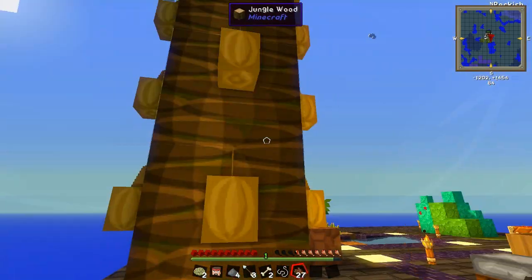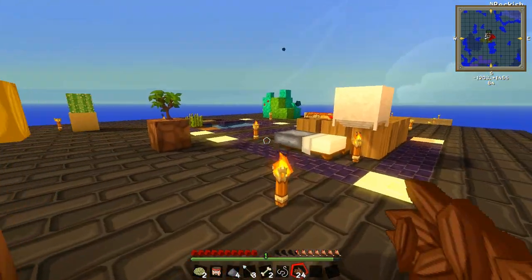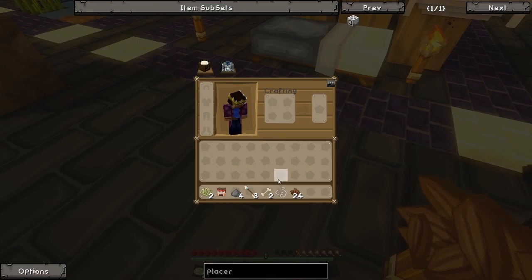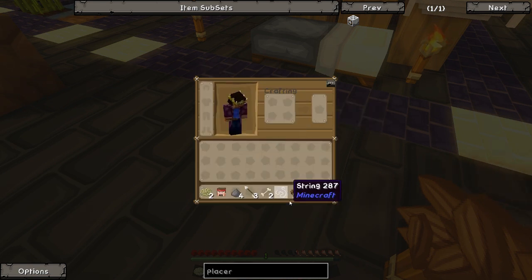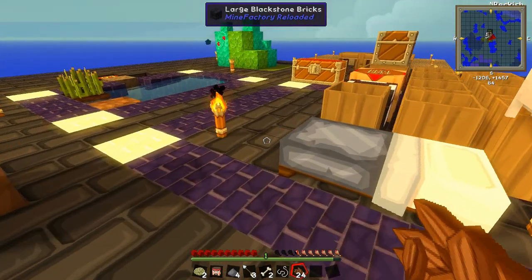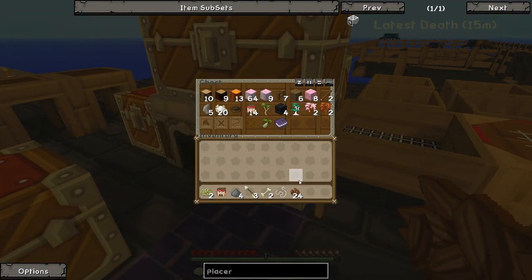I don't actually think we've got any wheat yet, which is kind of annoying. We should probably get some wheat so we can make some cookies, because that would be a nice source of food. You get eight cookies for every one cocoa bean — we could make so many cookies. If we could just get a little wheat farm going, we could make so many cookies. If only.